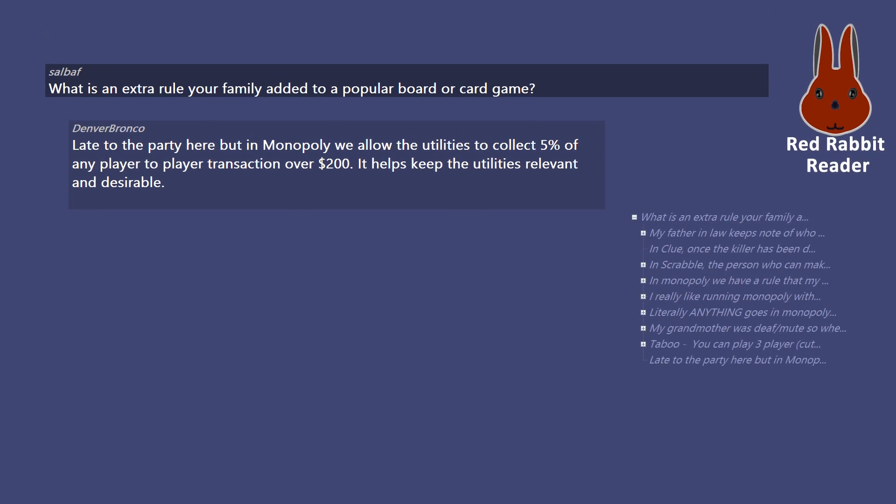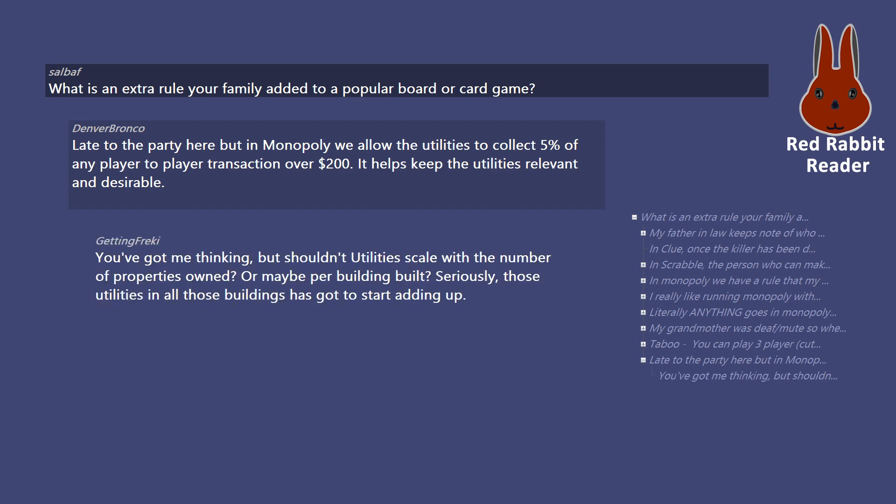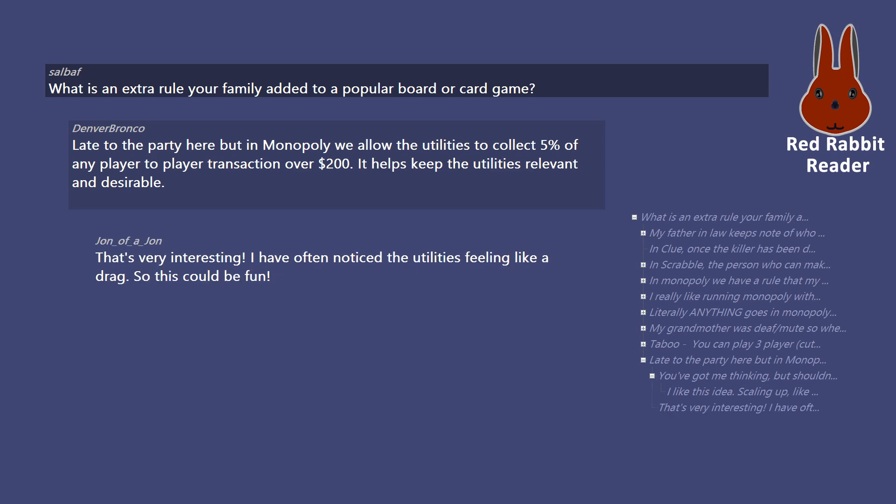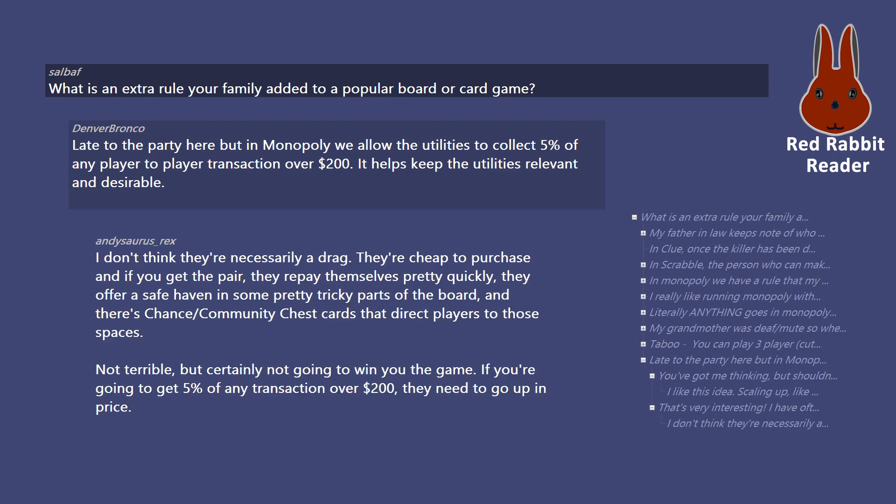Late to the party, but in Monopoly we allow the utilities to collect 5% of any player-to-player transaction over $200. It helps keep the utilities relevant and desirable. Shouldn't utilities scale with the number of properties owned, or maybe per building built? Those utilities servicing all those buildings has got to start adding up. Scaling as a percentage of the rent of each developed property could work — 5% of a hotel on Boardwalk is still a lot. The utilities are cheap to purchase and if you get the pair they repay themselves pretty quickly, offering a safe haven in some tricky parts of the board. But if you're going to get 5% of any transaction over $200, they need to go up in price.